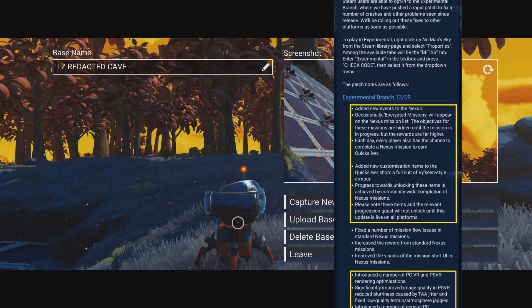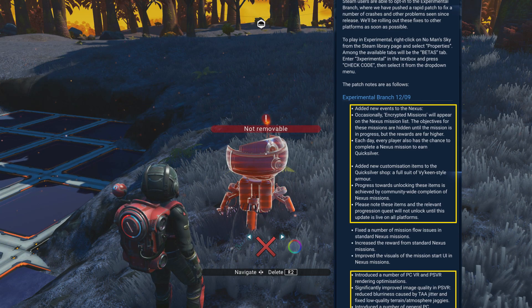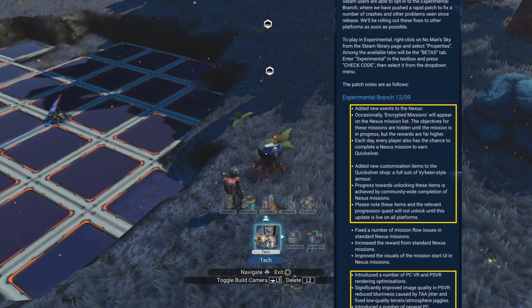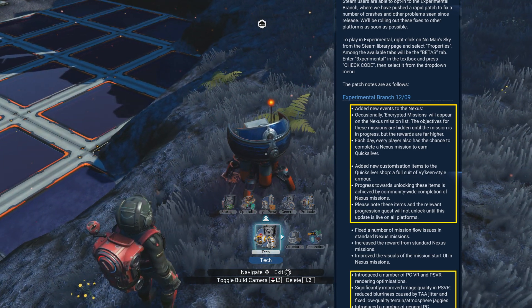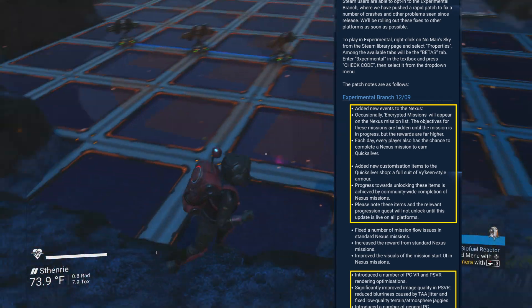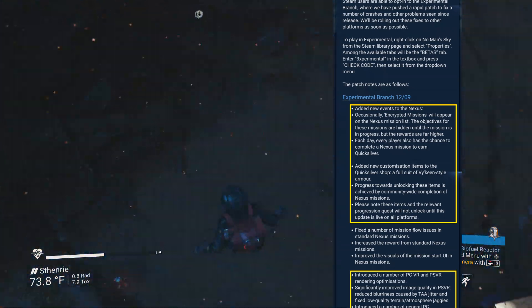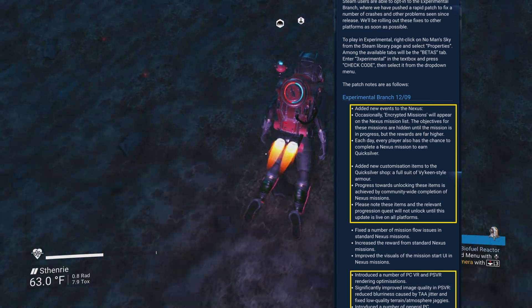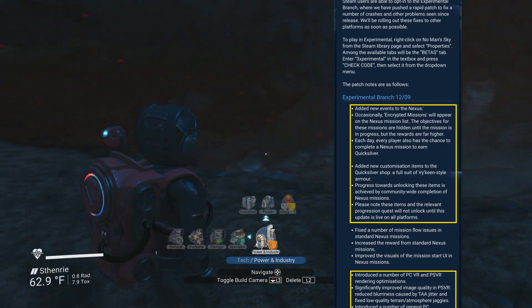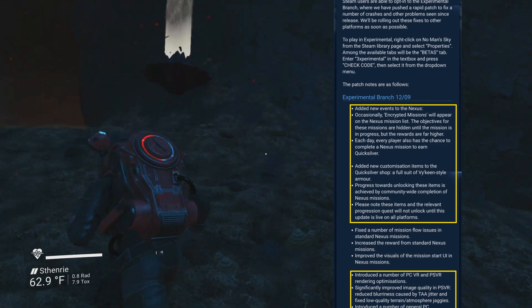Next, they're adding new customization items for Viking — more of a full Viking-style armor set. You can only get these through Quicksilver, which means they're adding another way to earn Quicksilver in the game, which hasn't been a thing for nearly a year. Progress towards unlocking these items is achieved by community-wide completion of Nexus missions, which is interesting — I'm wondering how they'll execute on this. The previous community missions weren't all that great, especially since you couldn't really see each other. But now with at least eight players together, I appreciate they're putting some progress toward that. These items won't be available until the patch hits all platforms so everybody can participate.